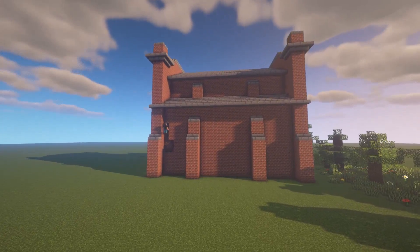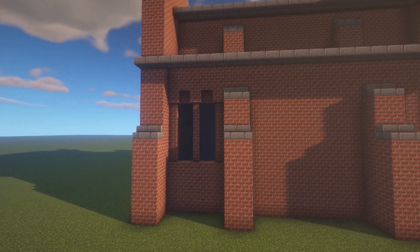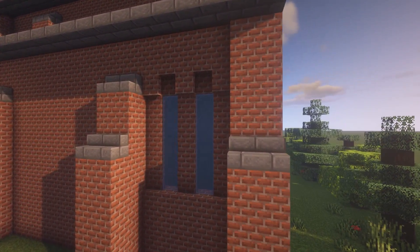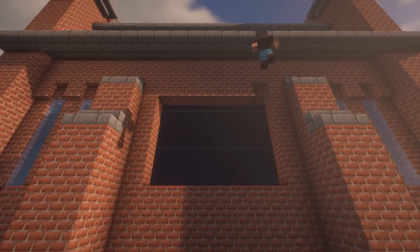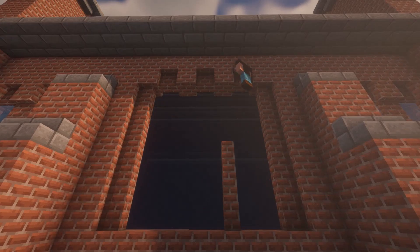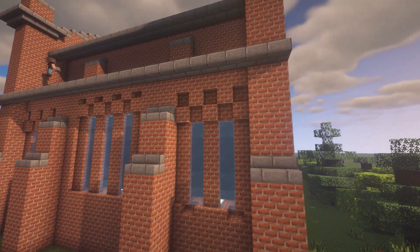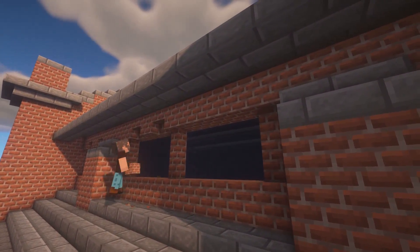And the next step is to place down some windows. Here I'm going to create some indentation by replacing regular blocks with brick walls. Basically, my goal here is to make the wall look as if it has multiple layers. And after putting in some extra texture, it is time to place down some oil windows on top. For this part of the building process, I'm pretty much using the same method.